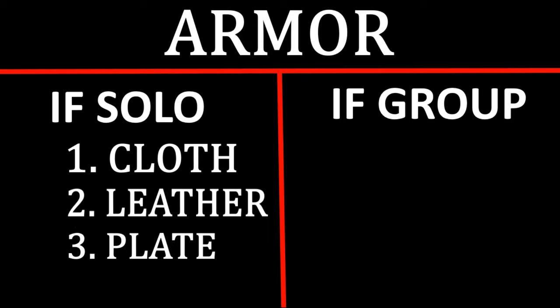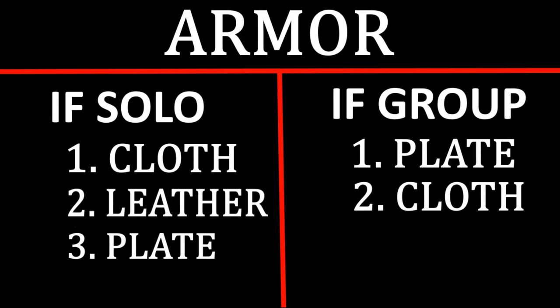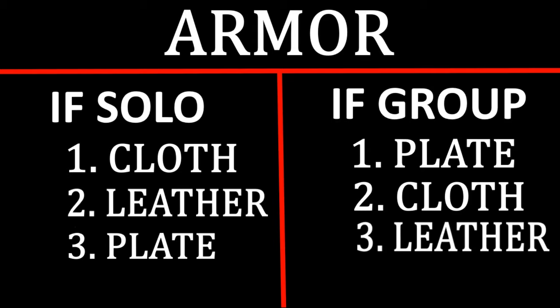For group play, it's different. The best armor for group is plate — demon armor, judicator, guardian armor, knight armor — these are the best support options. Royal jacket (technically not plate) also fits here. That support and disruptive style is what you want for group PvP, so plate is best. Second best for group is cloth — if you're not going to be support or tank, you want to be DPS. Leather is worst for group because it provides none of those things — you get either self-buffs you can't really take advantage of as Arcane, or defensives where better options exist.